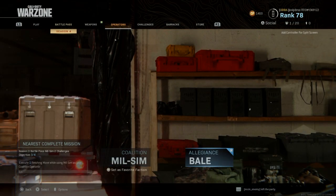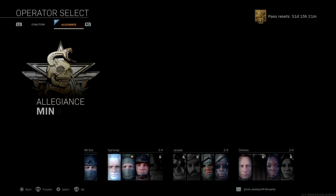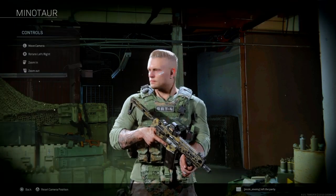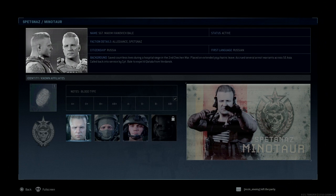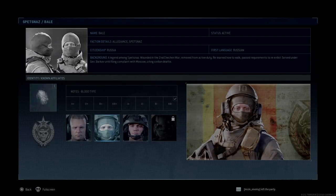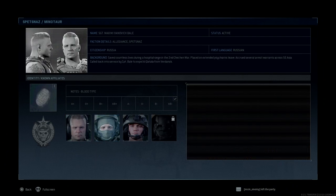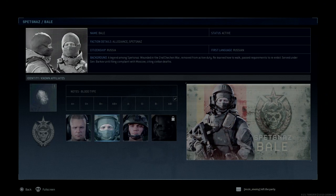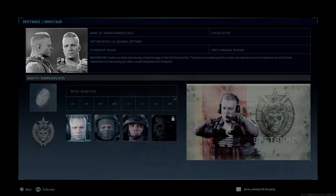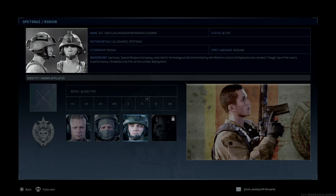Now let's go to Allegiance. I think I found a mistake that's been made in these details. Minotaur is named Sergeant Maksim Ivanovich Bale, AB negative. Now remember that name — Maksim Ivanovich Bale — because when we go to 'Bale,' it's only written Bale. I think these two names are actually mixed up. Or maybe they are brothers — maybe that's going to be the plot twist in the rest of Season 4 or in a single player story. He is also B negative, same as Minotaur, which is a little bit strange.